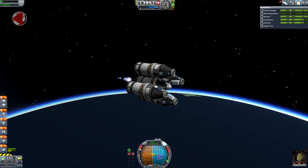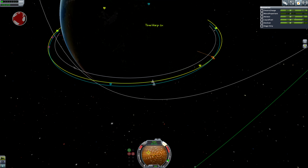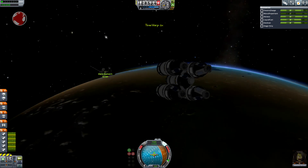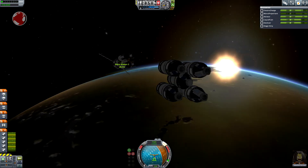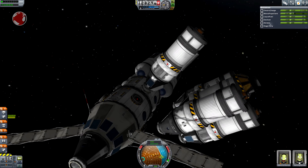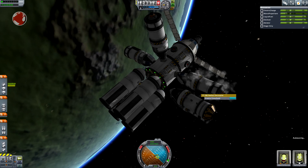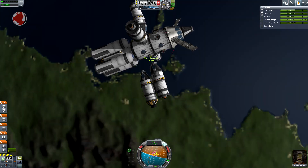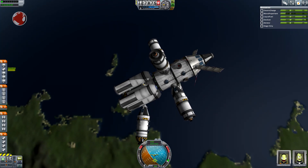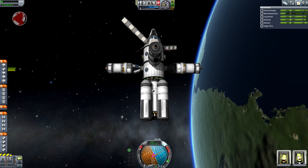It has almost caught up. Now a quick burn and we are there in no time. There it is — I will now try to dock each one on a different spot. Docking number 1, number 2, 3, and 4! Easier than expected — I thought the asymmetrical thrust would spin me out of control.